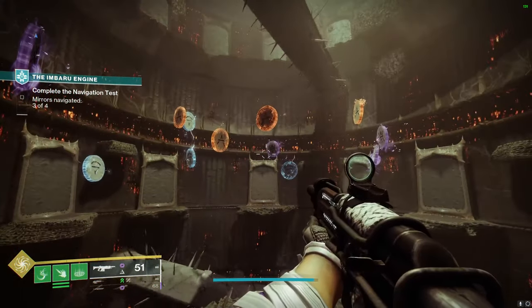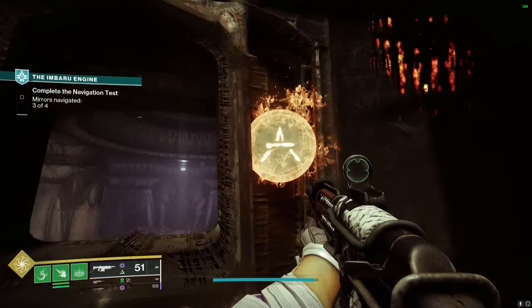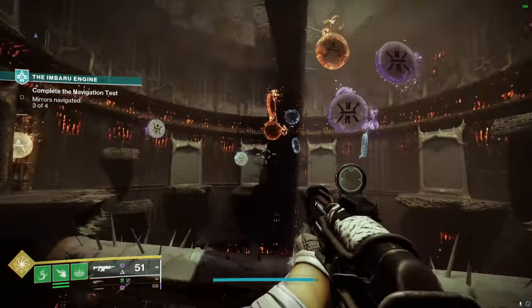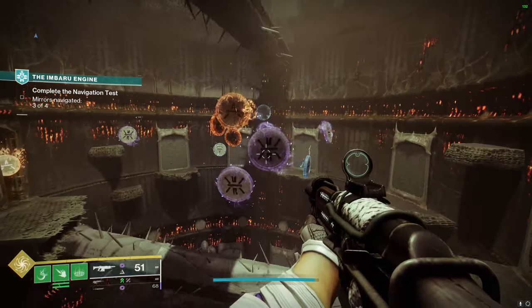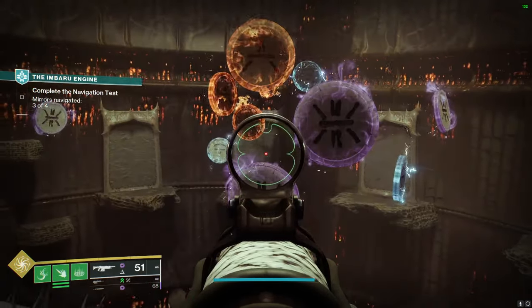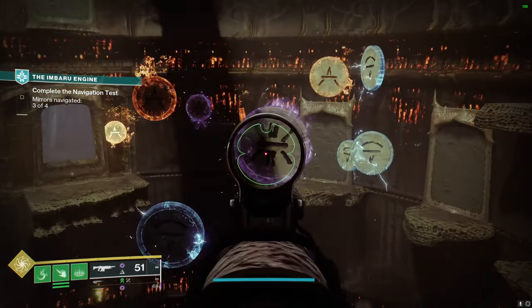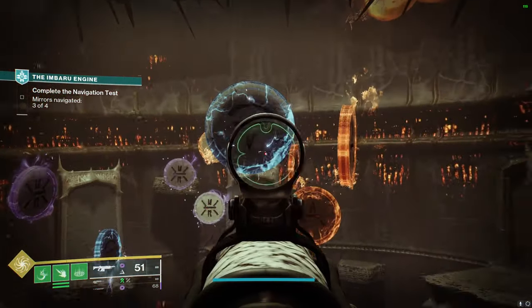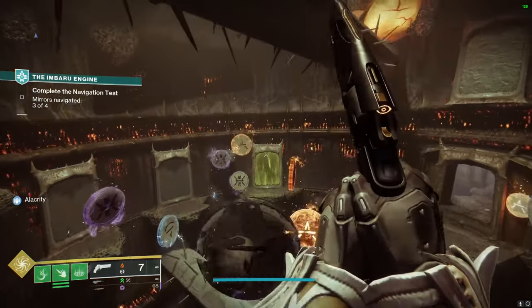For the fourth navigation test puzzle, you're going to have to use your environment to see the portals in a specific way. I'm looking for the one that has solar on the right. Normally the portals are kind of difficult to see what the pattern actually is — but this is where the little pedestals up here come in handy, because now you can clearly see which ones are which. In this case: left is arc, top is solar, right is void for that portal back there. Moving over, this portal here is void, solar, arc, and then this one is void, arc, solar — which is the right one. I take out my solar weapon, shoot it, and now the portal is active.